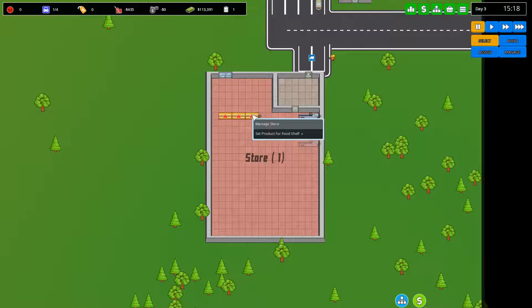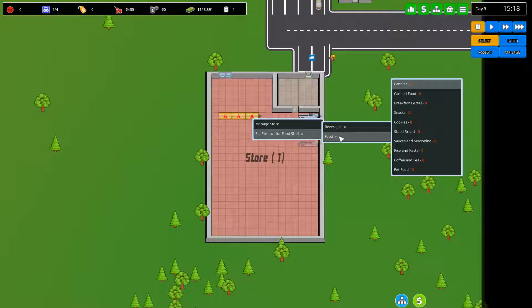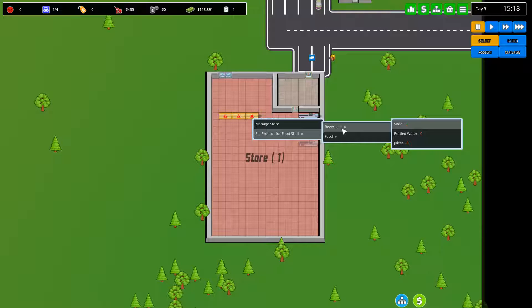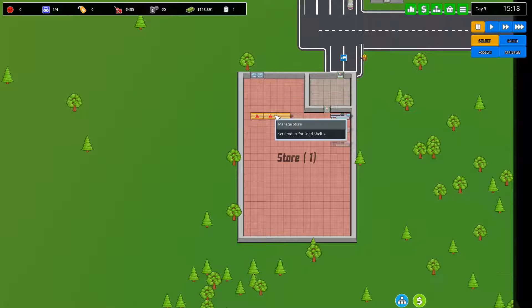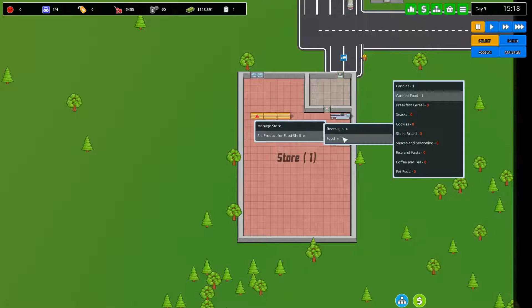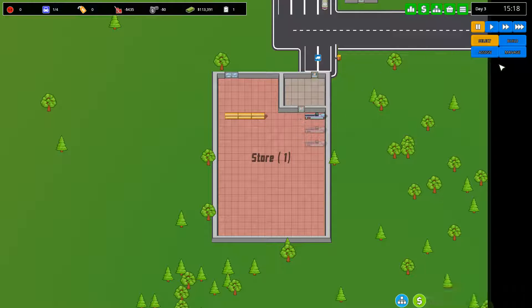Now we're going to right-click and set product for the food shelf. We can start with beverages and food. You can also build a fridge which can hold soda, bottled water and juice. We're going to concentrate on just the food — let's start with candies and canned food. Once selected, it shows you what you have in this particular store. We've got one shelf of candies and one shelf of canned food.